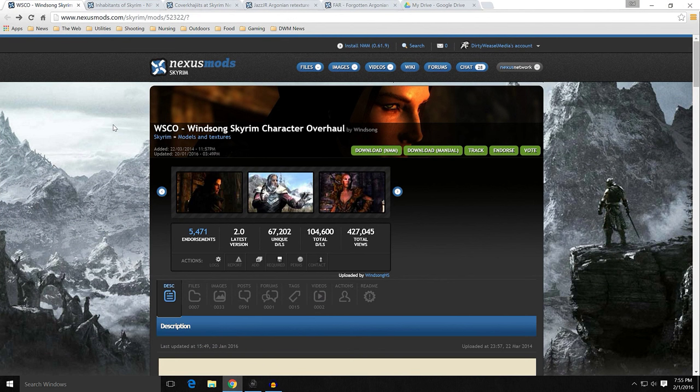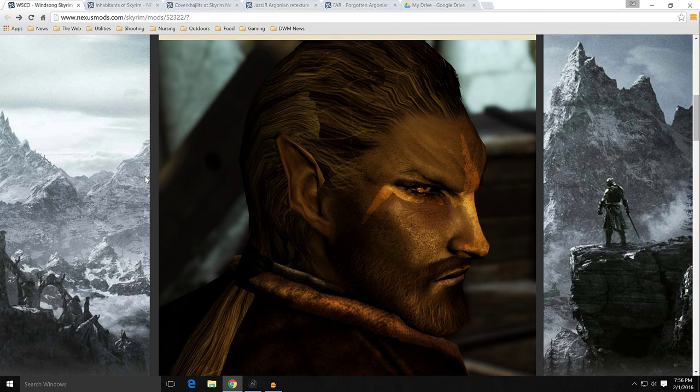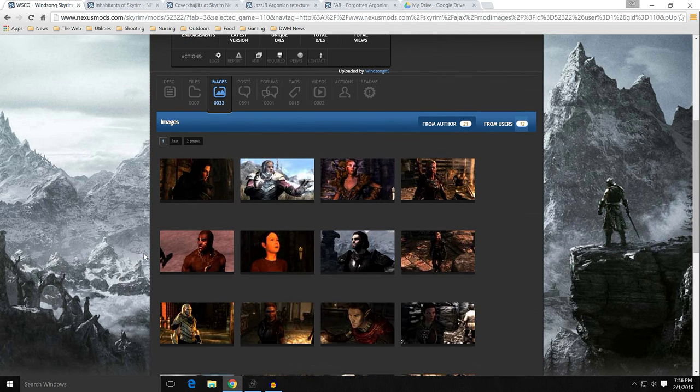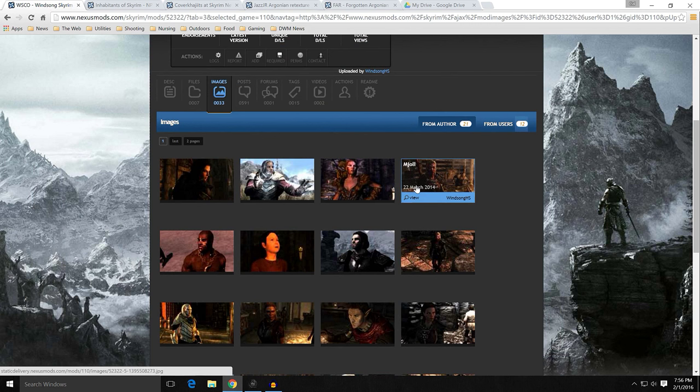The first one I settled on is WSCO, which is the Winsong Skyrim Character Overhaul by Winsong. It has been around since 2014 and received an update recently. It is generally impressive for its overall package. Does it do everything perfectly? No. But it gives you a lot of things in one easy place. The characters look really good. Just remember all these images I'll pop up and show you are theirs with ENBs and all these different things. Here's a Redguard — looks pretty good overall.